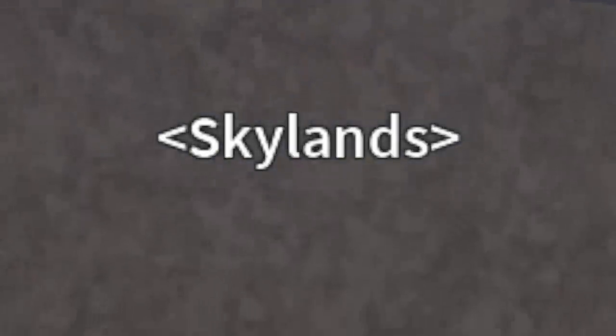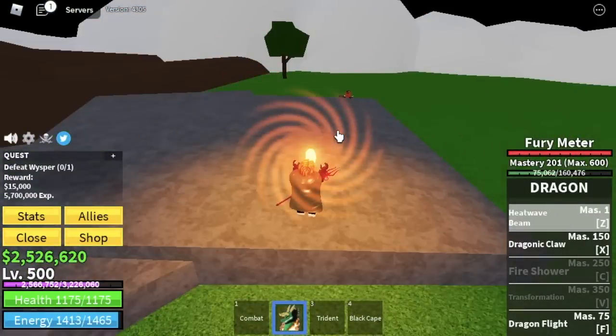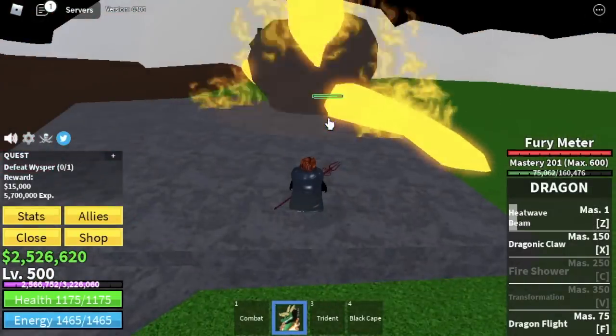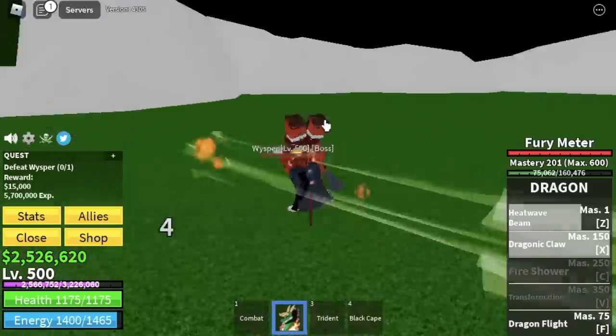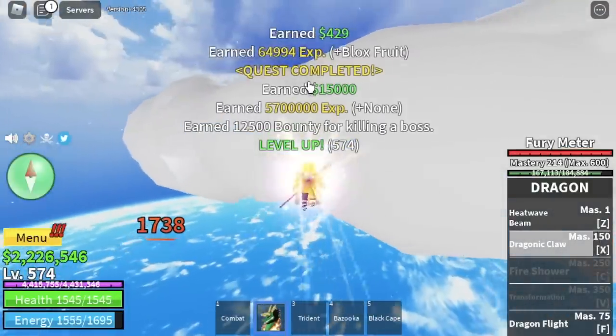After that, we're moving on to the Skylands. We're going a step higher. We're going to defeat the Whisper, the Miniboss in the Upper Yard. Just remember this area — he won't be able to hit you. Check his Bazooka. It's a free hit with your Z Skill, and you can just defeat him using your X Skill. The goal here is to reach level 575.